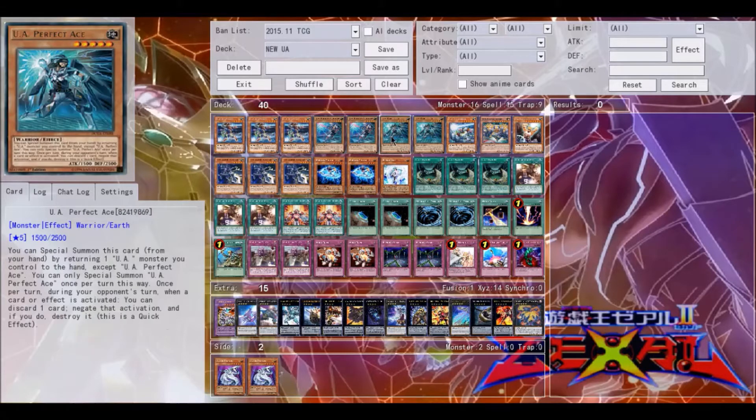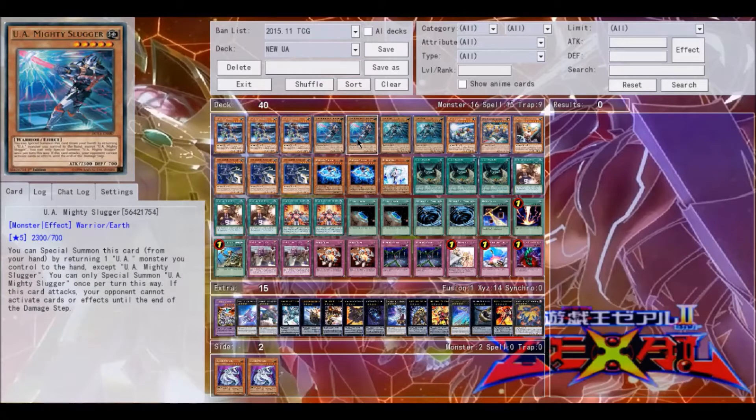I'm playing only two Slugger for this version of the deck. I only think two Slugger is necessary for this version and for the meta right now. An interesting thing about Slugger is that it can actually shut down a lot of what Cosmos likes to do, specifically Jurageddon and Honest — it can shut down any of the effects that the ships have in that deck. So Slugger is definitely very useful against Cosmos in general.